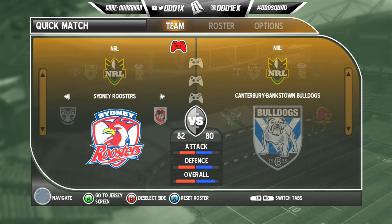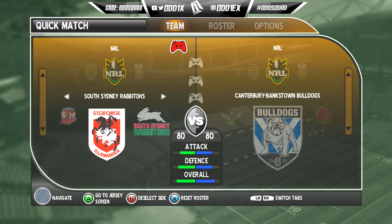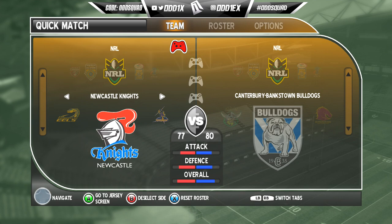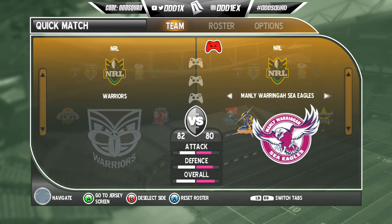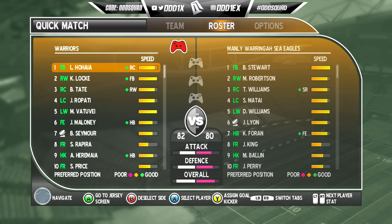The Roosters are 82, St George 79, Bunnies 80, Sharks 75, Panthers 77. The Warriors are 82 overall — that might be the highest we've seen, alongside the Roosters. The Warriors did make the grand final the following year in 2011. As for who we'll play as, I'm not too sure. I wish there was a random select — let's go with the Warriors, 82. As for opponents, let's go Manly. I'll jump back to the Warriors and check out the roster.